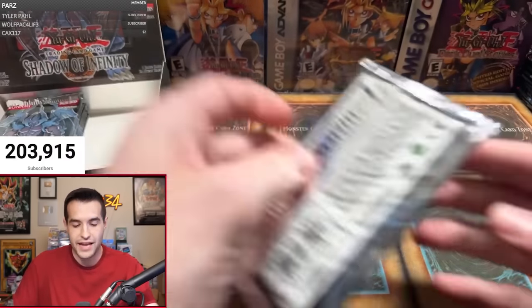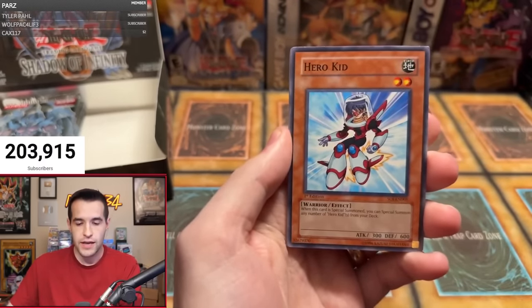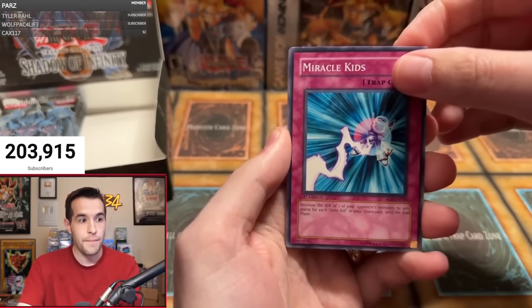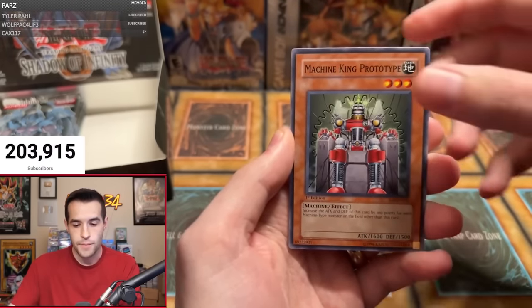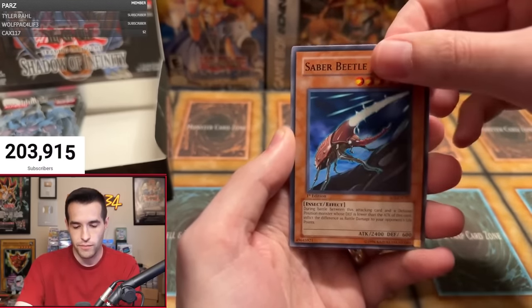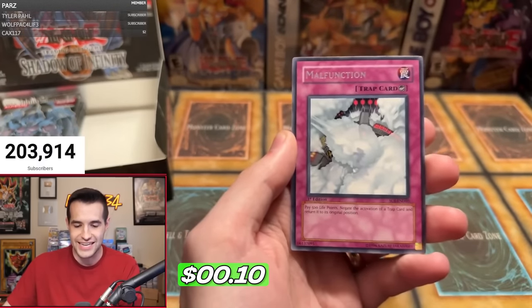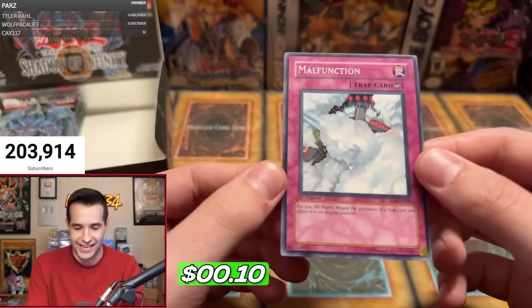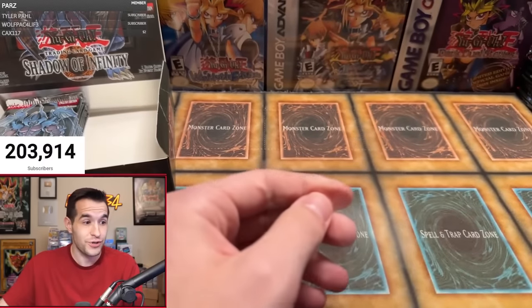Next up, Yaz J with one pack — one pack magic! Can you one pack magic the ulti? Let's go. Trials of the Princesses, Hero Kid, Miracle Kid, Parasitic Tiki, Machine King Prototype, Super Junior Confrontation, Saber Beetle, Magnet Circle. And it's a Malfunction — pay 500 life points to negate the activation of a trap card and return it to its original position. Doesn't even destroy it, just returns it back.